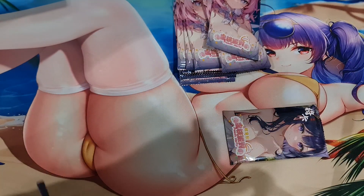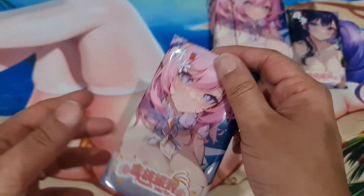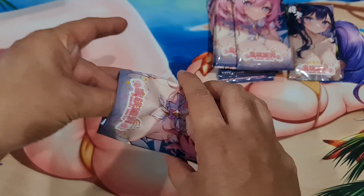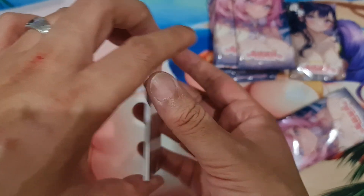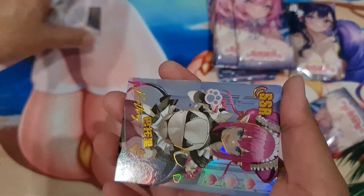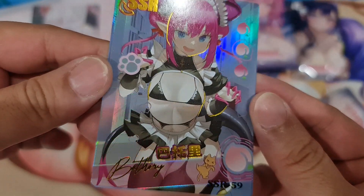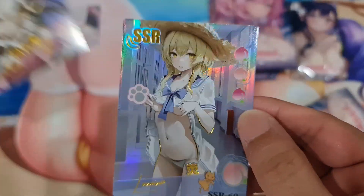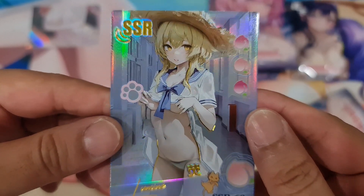Alright, let's see what's inside. First pack — the art is very cute on the packs. SSR, SSR, and something — probably a puzzle card, a jigsaw. A puzzle card and an SSR — I can't read the name, but it's a cat girl. And Ramin, probably.